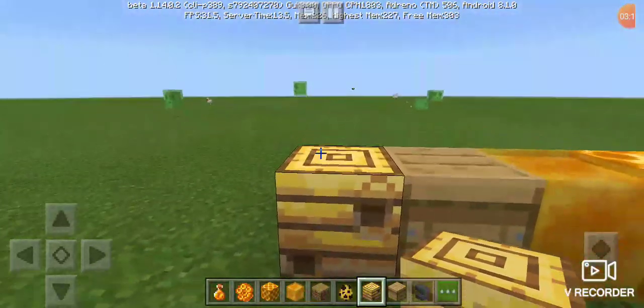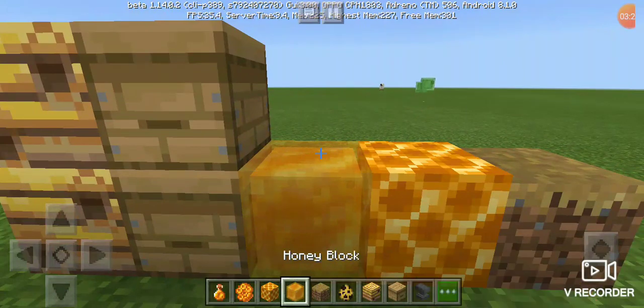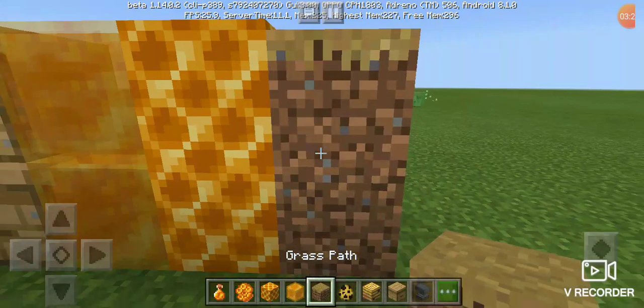These are the new blocks, including the bees, the beehive, the honey block, the honeycomb block, and even the grass paths.